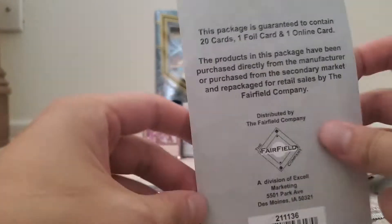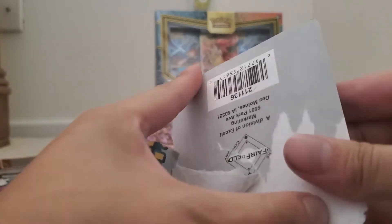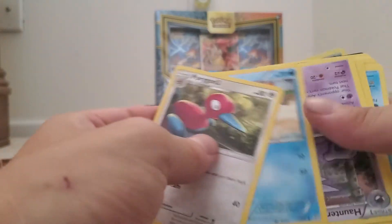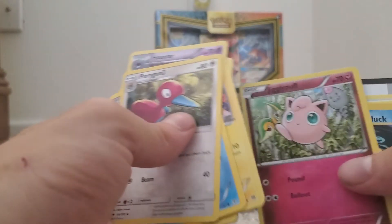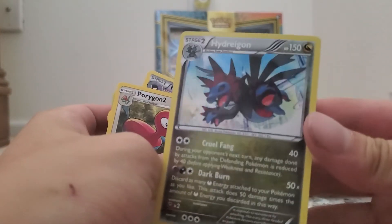Okay, and the final card pack — the 20-card one with one full card and one online card. Let's open this and hopefully get something spicy. This is the hardest one to open so far. Here we go: Porygon, Crabby, Hunter — everything seems backwards — Deading, Necturn, Burmy, Lepress, Ventrump, Sparrow, Jigglypuff — and this one's again — Hydro Gone.